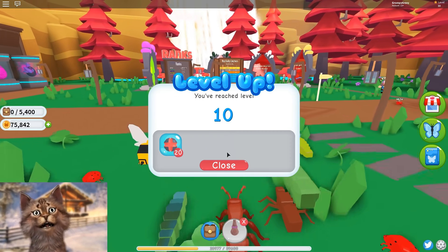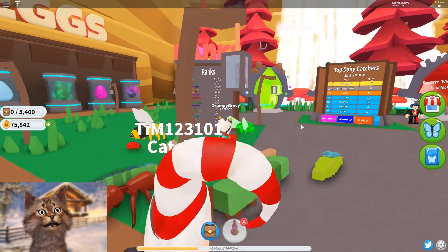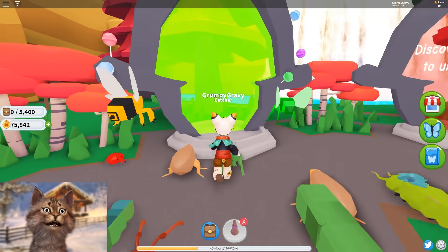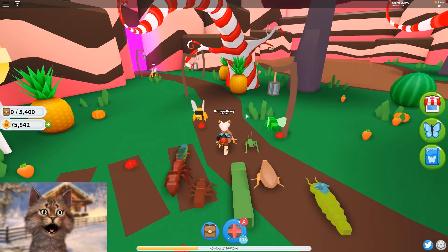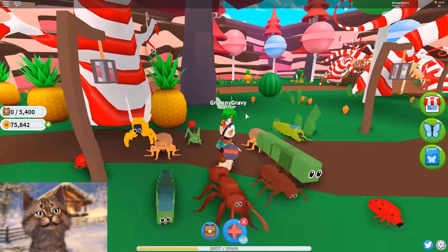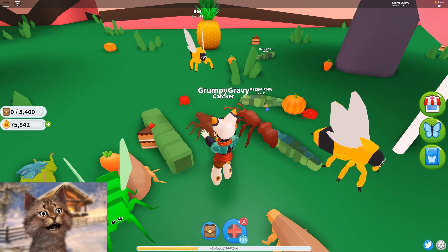We're at level 10 now — we can finally go to the next area! And these little flower pot things are really useful. Dude, we already have the portal unlocked here. We can literally go in here. Let me take out our nets because we're gonna be catching — dude, this place looks so cool. Looks like there's a lot of bees here, and all this cake.